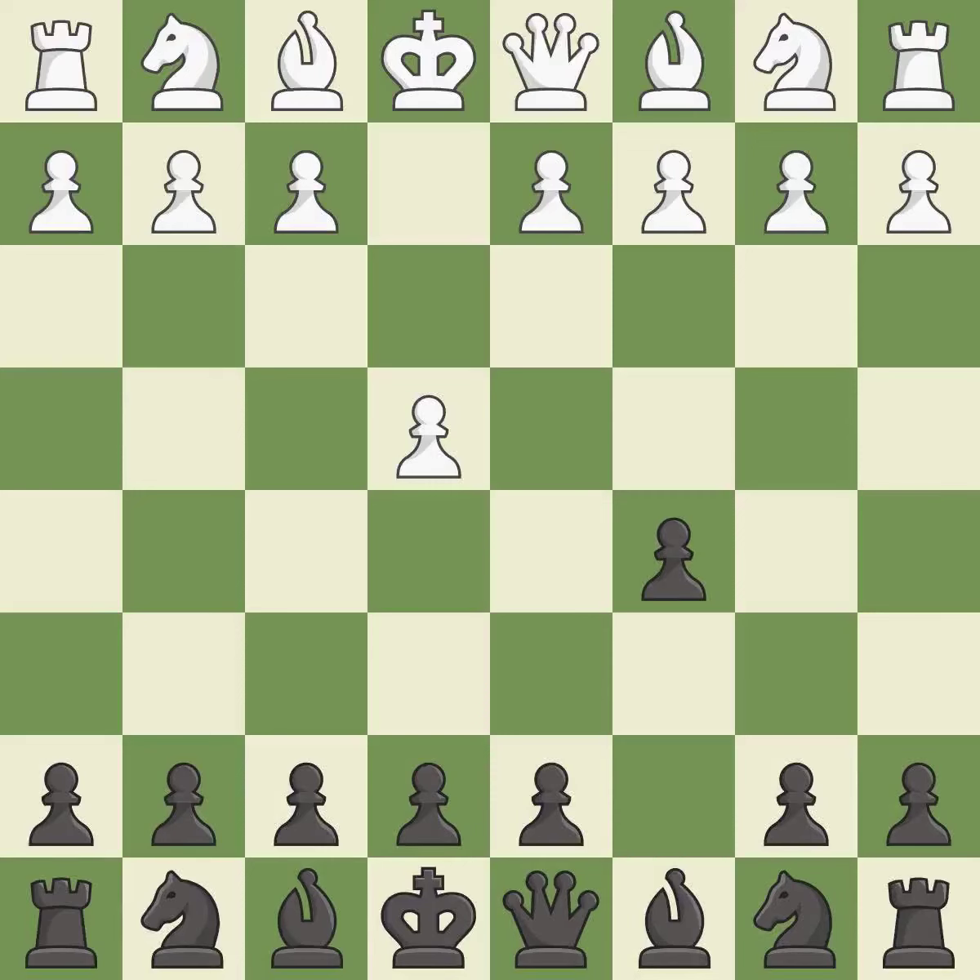The Sicilian Defense controls the d4 square with the c-pawn. Nf3 develops the knight toward the center to prepare for a d4 pawn push, where the knight will recapture if black captures on d4.